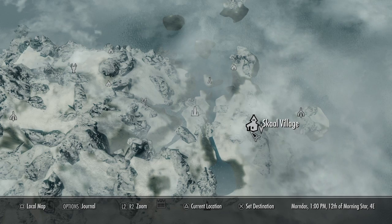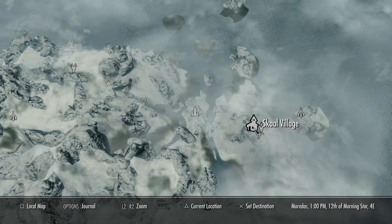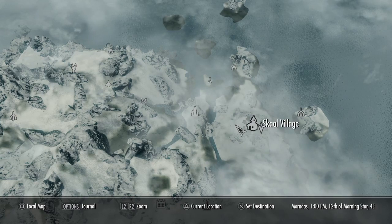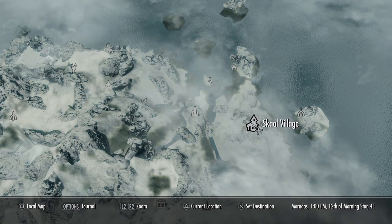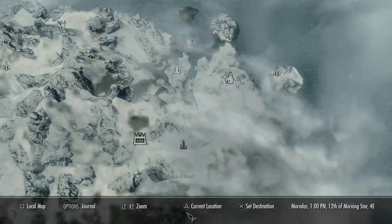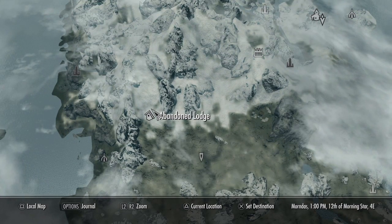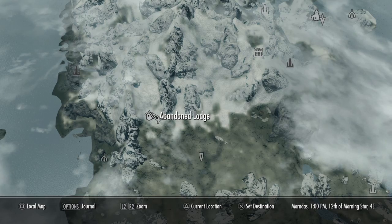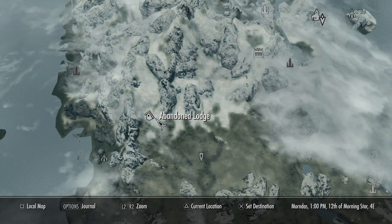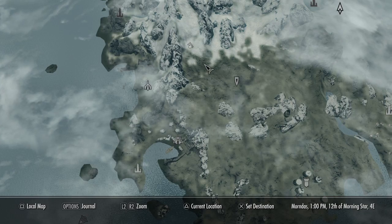Once you get to the skull, they'll be ranting about some guy going missing. You're going to talk to one of the people — I talked to the woodcutter, but I think you can talk to everybody. He'll tell you that some dude's been kidnapped. Then they will send you all the way over to the Abandoned Lodge, where you kill Thalmor.